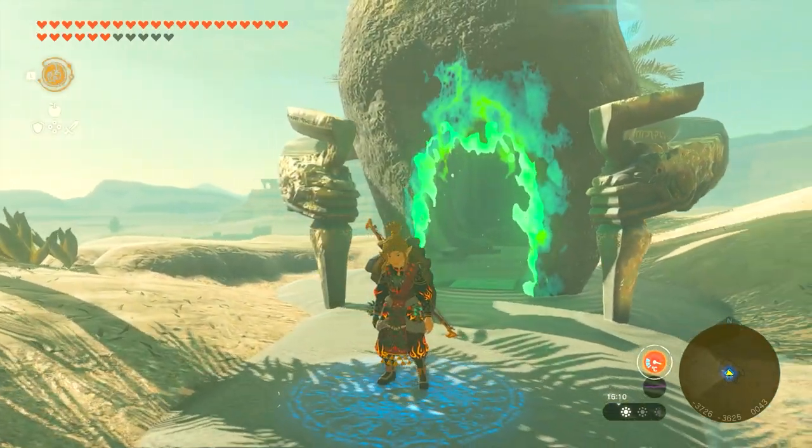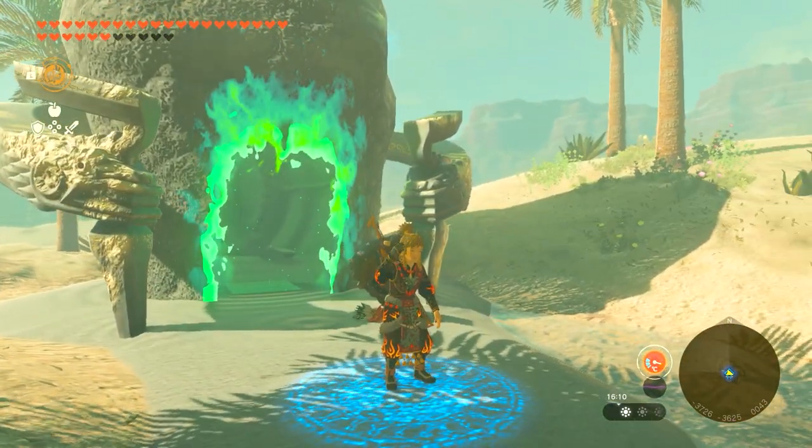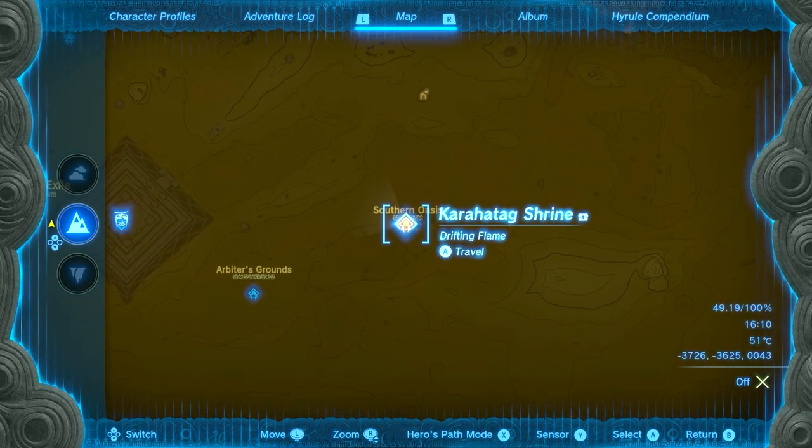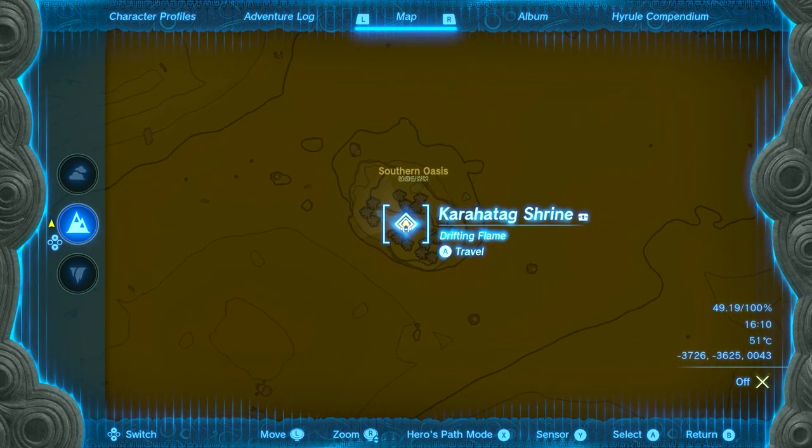This is a walkthrough guide on how to do the Karahatag Shrine, which is located in Gerudo Desert. It's located right over here on the map, so as I slowly zoom in — if you haven't done this one before, there is a shrine right over here.